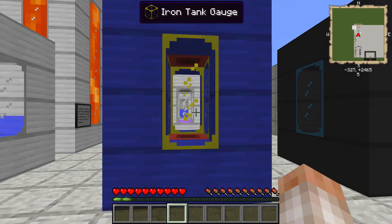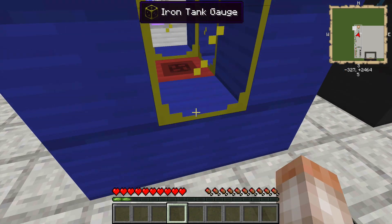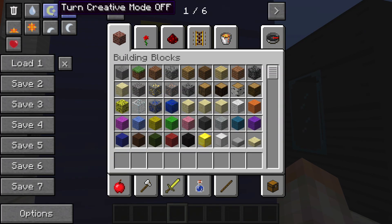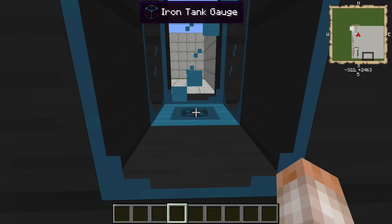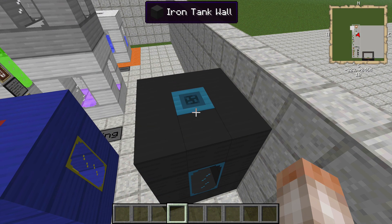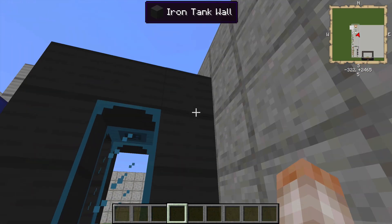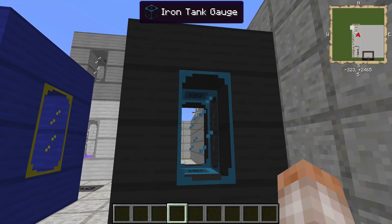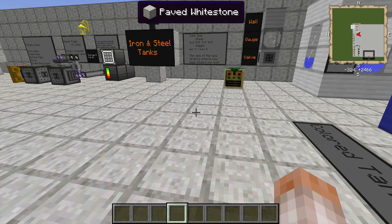You can use all different colors for one tank — it really doesn't matter. This one is horrifically ugly. This one looks a lot better — a little Minecrafter thing. I got the valve colored in cyan, valve up here cyan, the outside walls black, and the gauges as cyan as well. So you could actually make your tanks look pretty cool.